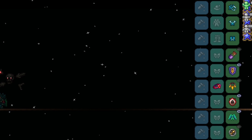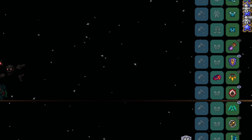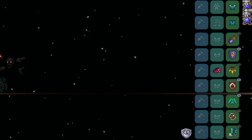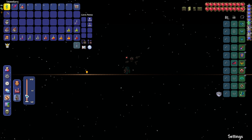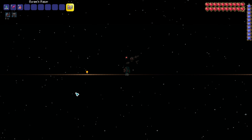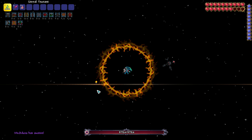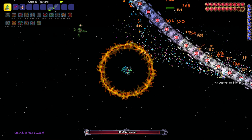For future reference when the glitch gets fixed, Frost Armor is the way to go. Accessories: Magic Quiver, Obsidian Shield or Ankh Shield, Stinger Necklace, Shield of Cthulhu, Fishron Wings, Ranger Emblem, and Terra Spark Boots, all reforged to Warding and/or Menacing.